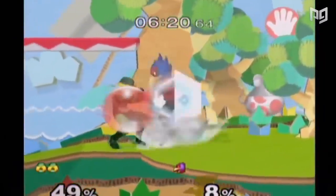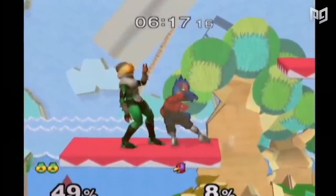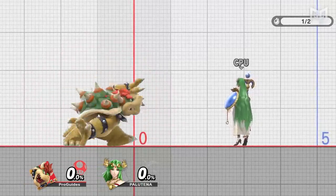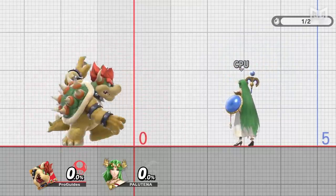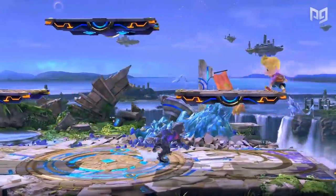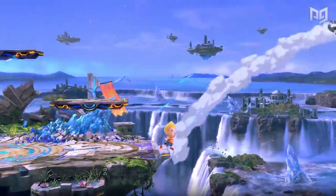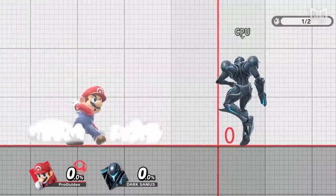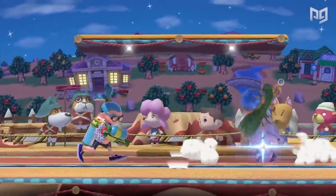For example, Melee has the highest shield HP in the Smash series at 60 HP — that's 20 more health than Smash 4. So why aren't Melee players running up and shielding? It's because of shield drop frames. To do a lot of moves after you shield, you have to stop holding the shield button, and shield dropping comes with lag. In Smash 4 it's 7 frames; in Melee it's 15. So dropping shield and retaliating in Smash 4 has a lot less lag, making it safer to shield in general.